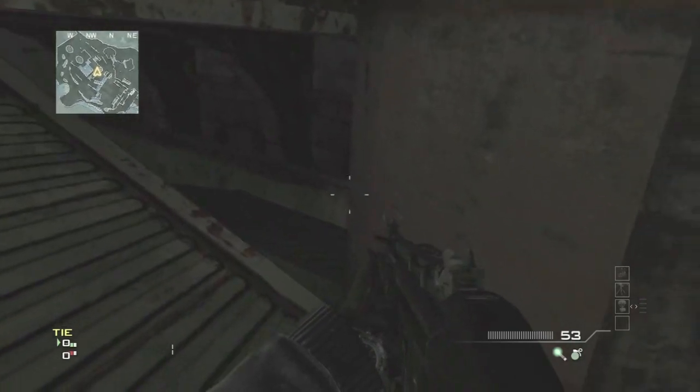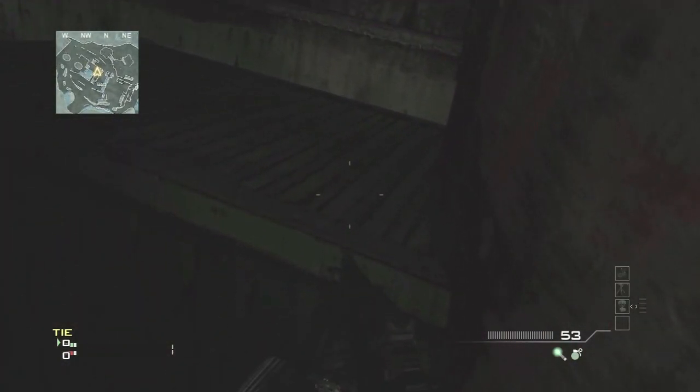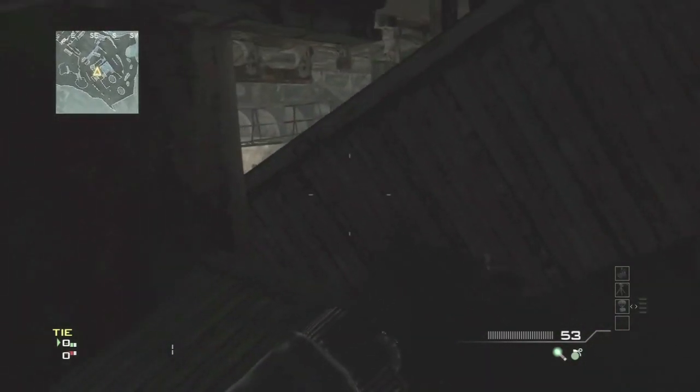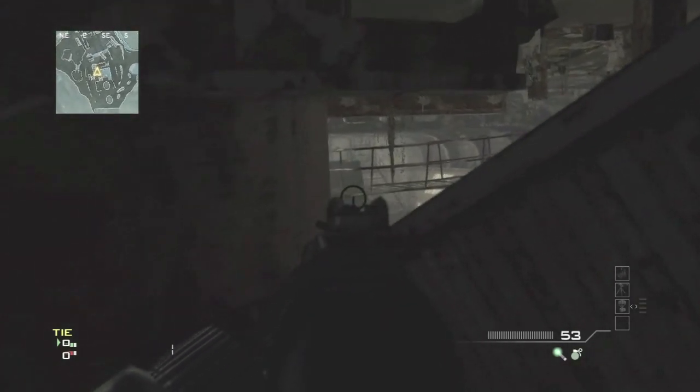If you go prone you can crawl through this little area and go further back into the containers. It's a little difficult and you want to be sure you don't fall in between the two, otherwise you'll die. It may take you a couple of tries — just be sure to press A so that you climb up the container, and that's also a reason why you have a tactical insertion.